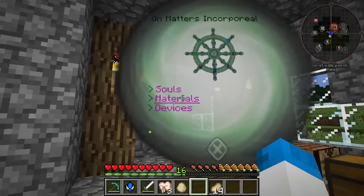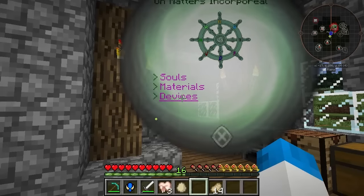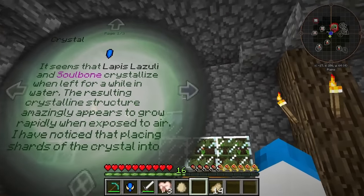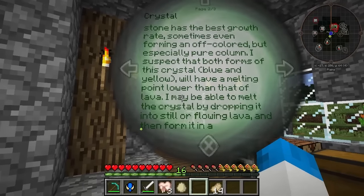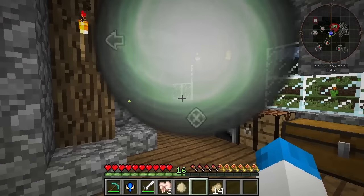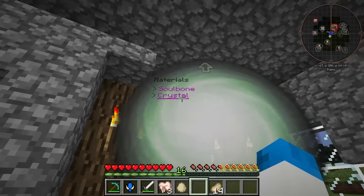Devices. Is that where we are now? Materials — that's the crystal. It was all about yellow crystal, wasn't it? We might be able to get some yellow crystal and then chuck it into lava, which apparently gives us something. Devices. It's all about crystal — we're left in water. The resulting crystalline... I may be able to melt the crystal by dropping it into still or flowing lava and then form it in a mould. What? And then form it in a mould. I don't get it.